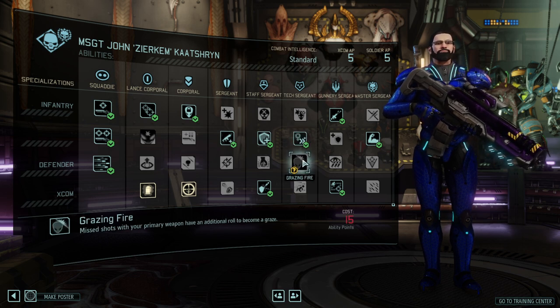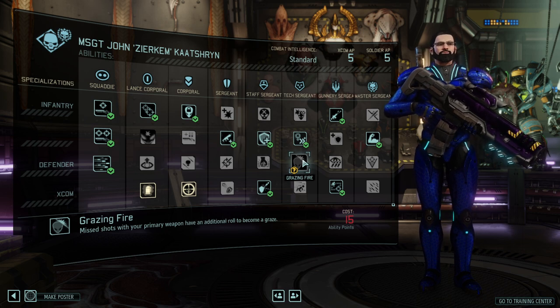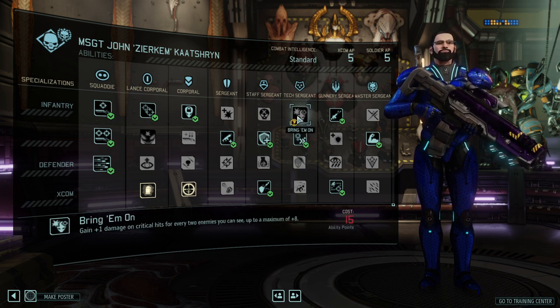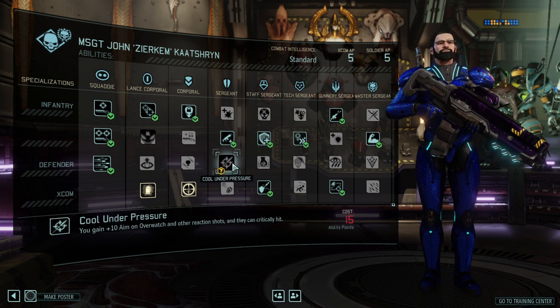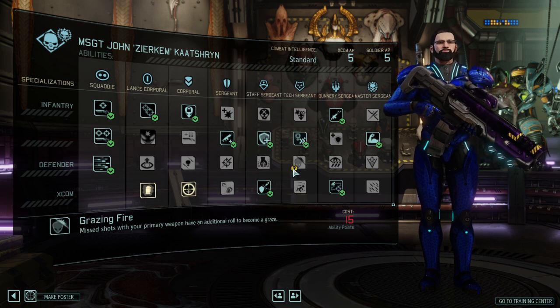Grazing Fire, on the other hand, gives you the option to always deal at least some damage, which is cool for the overwatch tree. However, even for the overwatch build, I would probably go with Bring It On because Cool Under Pressure already allows you to crit on overwatch shots. So I'm not the biggest fan of Grazing Fire — I just don't see it as being that impactful.